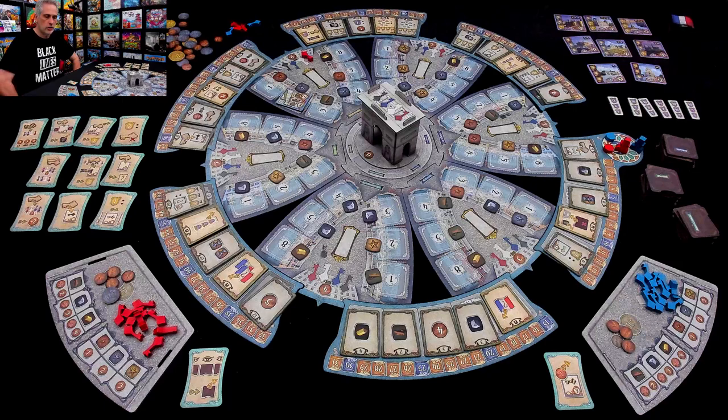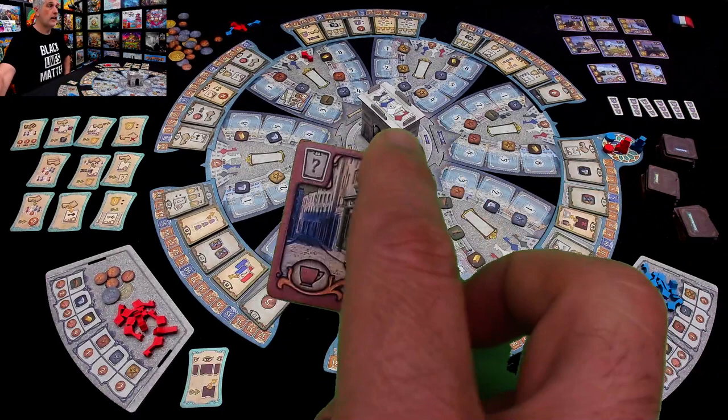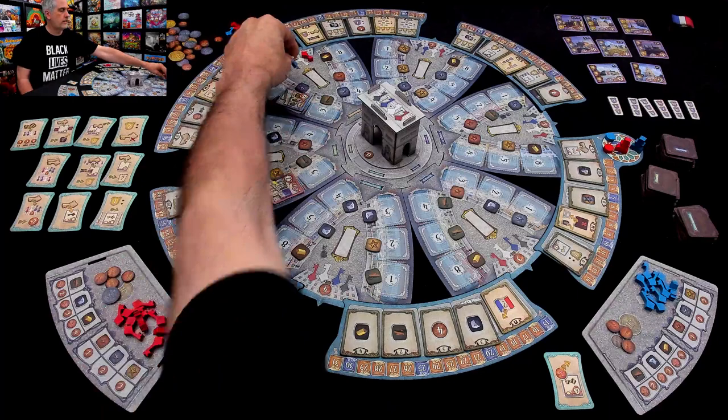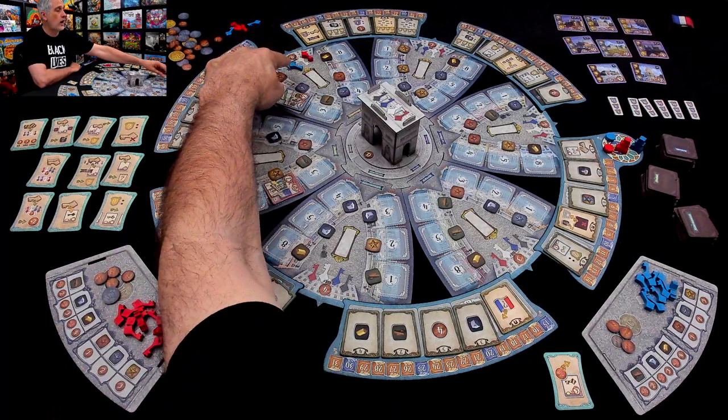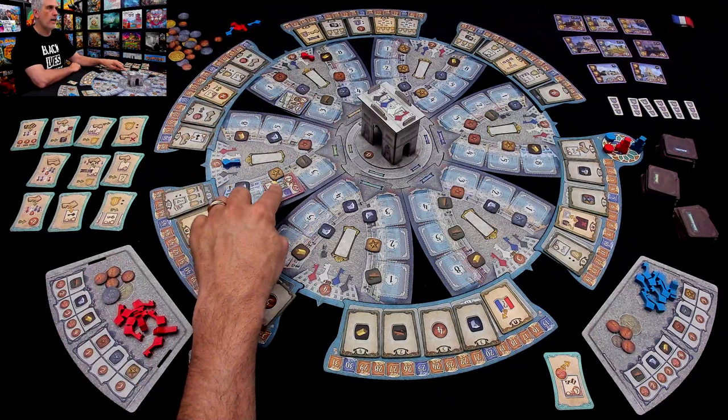It is now Jen's turn. She picks one of the three tiles — not having the advanced knowledge I did — and it's a level 2, a lovely little café. She could jump into the same district as me and get a lot of money, but she knows I'm one step ahead and could block her out. So she says: I'm going to go the other way. She invests in a different region to get in on the ground floor of that growing concern. And that was her turn.